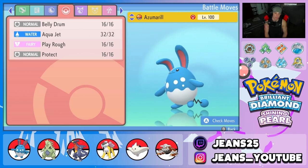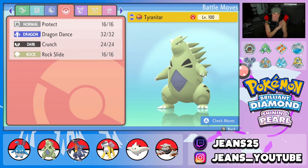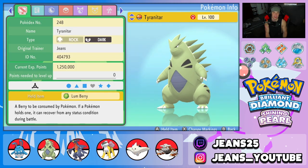Second Pokemon on the squad is Tyranitar. Tyranitar is an absolute beast in double battles. We've got Protect, Dragon Dance, Crunch, and Rock Slide alongside the Sand Stream ability. The item we're holding is a Lum Berry to protect us from status conditions.